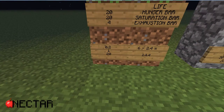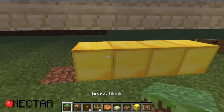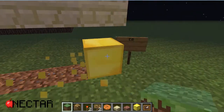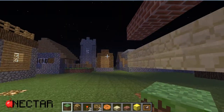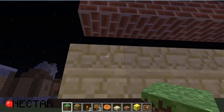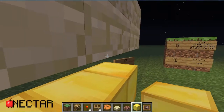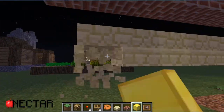Let's imagine we do twenty jumps. If we do twenty jumps, one exhaustion point will be destroyed. Another twenty jumps, another one will be destroyed. Another twenty jumps, another one will be destroyed. When every four points of exhaustion have been removed, one point of saturation is going to be removed, and the exhaustion bar is going to be full again at four points. If we keep repeating this, the saturation keeps going lower and lower.